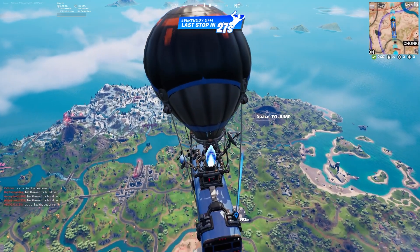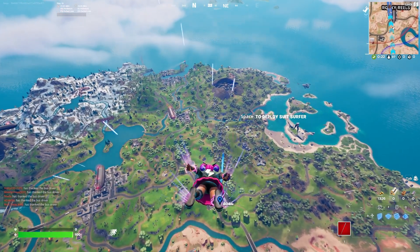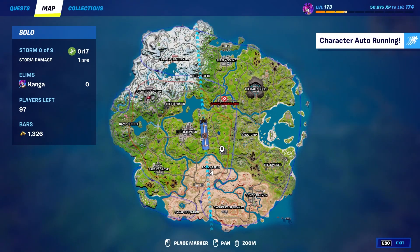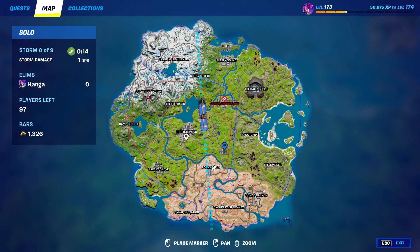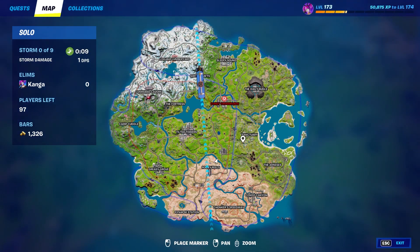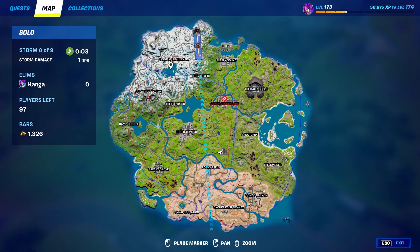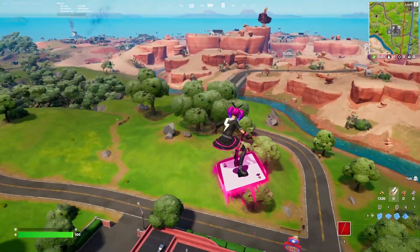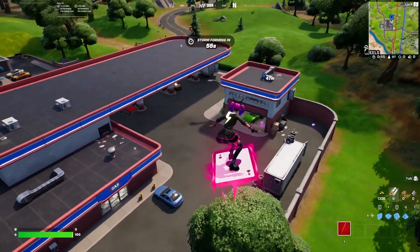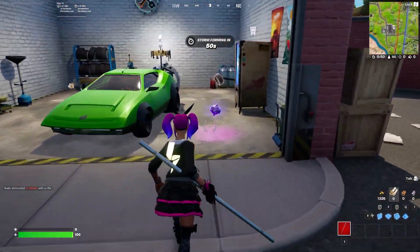The next challenge is to mod a vehicle then drive 500 meters in a single match. To get this done quickly, start the match by landing at a gas station. I'll be going to one as an example, but you could also go to the one south of Tilted Towers, one up north, one in Coney Crossroads, or west of Logjam Lumberyard. Most of these gas stations will have a little building to the side which will have a vehicle spawning inside 100% of the time.